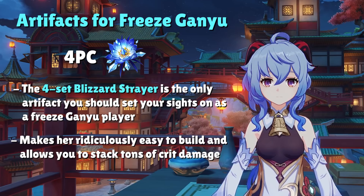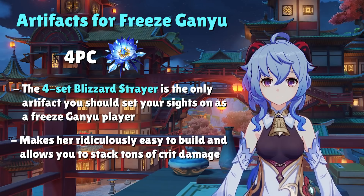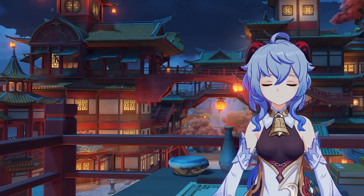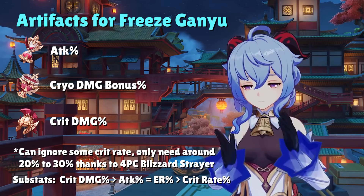All of Ganyu's builds are naturally cheaper compared to other DPS characters, thanks to her ascension talent that grants 20% crit rate to consecutive Frostflake arrows. When combined with the 4-set Blizzard Strayer effect, we get so much crit rate that this makes Ganyu one of the cheapest, if not the cheapest, DPS characters you can get. For artifact stats, a freeze Ganyu wants attack percent in the sands, cryo damage bonus in the goblet, and crit damage in the circlet. When running the 4-set Blizzard Strayer, we can ignore a lot of crit rate and have a lopsided crit ratio with tons of crit damage.